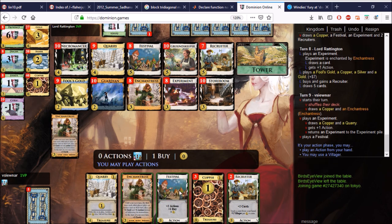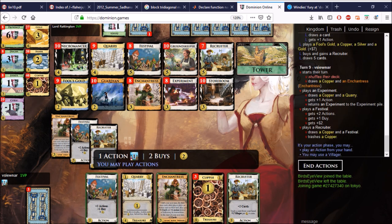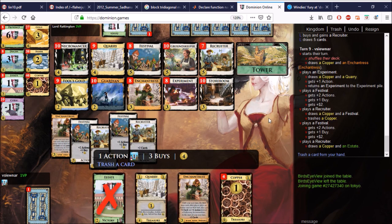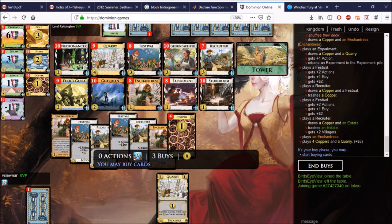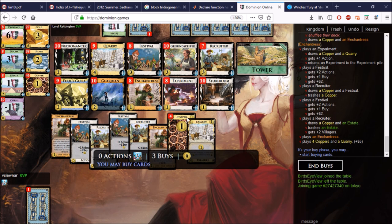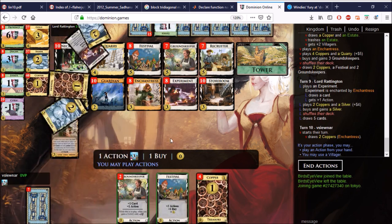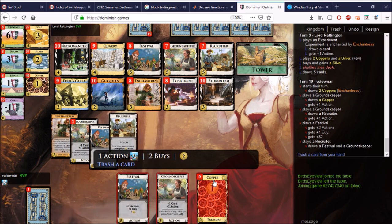We're looking for that Estate — we don't quite find it, but we do have actions from the Festivals and a lone Villager, so it's okay. We do find the Estate, which is good news, and Enchantress comes down. Look how cheap it is — one coin with the Quarry. I just need a couple more buys and I could empty the pile if I want. But the question is: do I want? I don't think so just yet. We'll go for some Groundskeepers and try to play this game as quickly as possible.